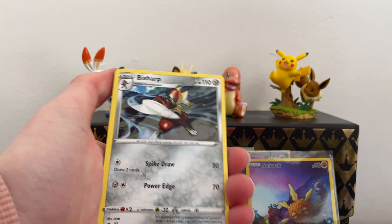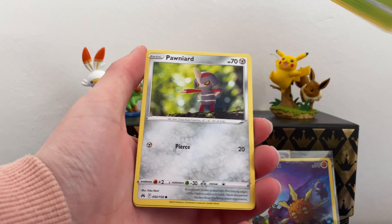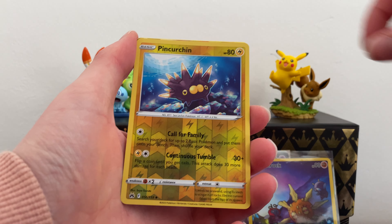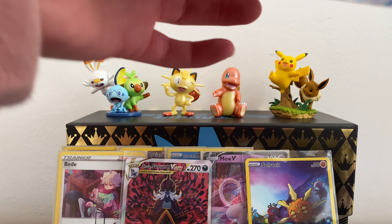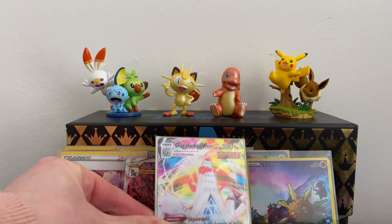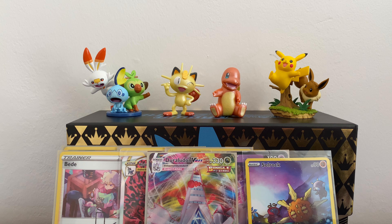We have Grapploct, B-Sharp, Graveler, Yanma, Pawniard, Cufant, Shinx, Mr. Mime, Pincurchin, and Duraludon — that is from the regular set, that's the rare card. I think that came out at the same time as Regidrago from the last one. I don't know, honestly — can't remember when that actually came out.